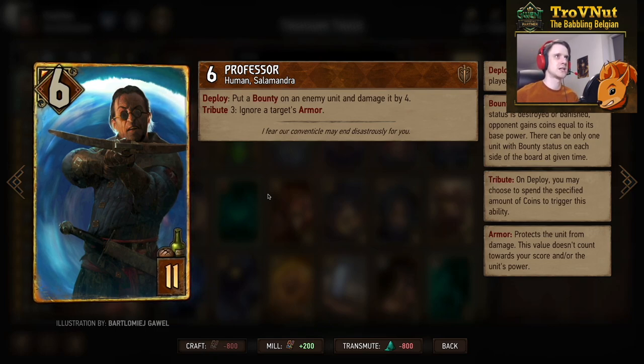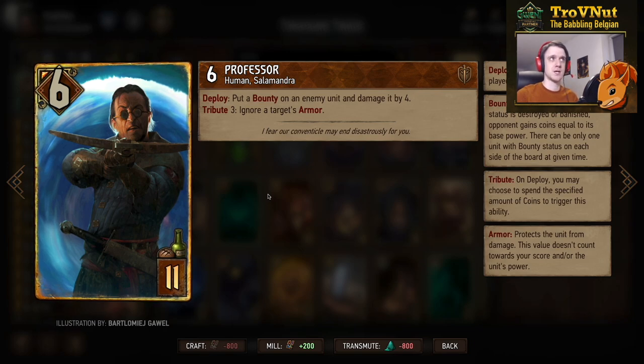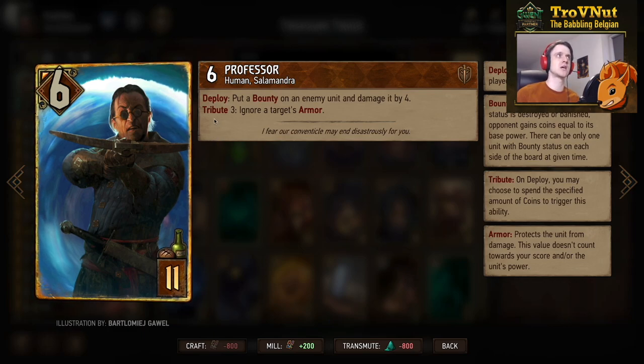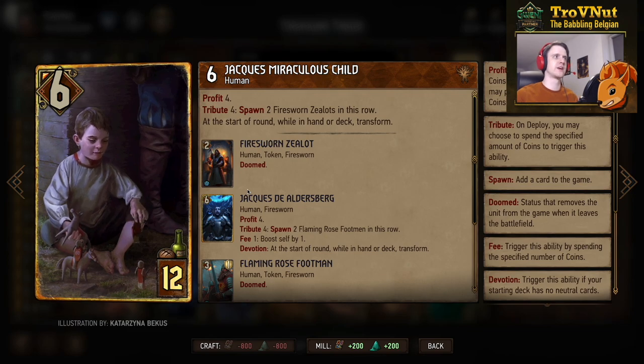The Professor is an auto-include in Syndicate these days — he got a significant boost because his damage output was increased from three to four. He starts at six power, and his deploy ability puts a bounty on an enemy unit and damages it by four, basically always getting you 14 points if you can kill a four-power unit, since the bounty gives you coins equal to its base power back. Then we have Jacques — miraculous child — going for his final evolution. This is an evolution card, and since we have devotion, in round three we end up with Jacques Grandmaster.